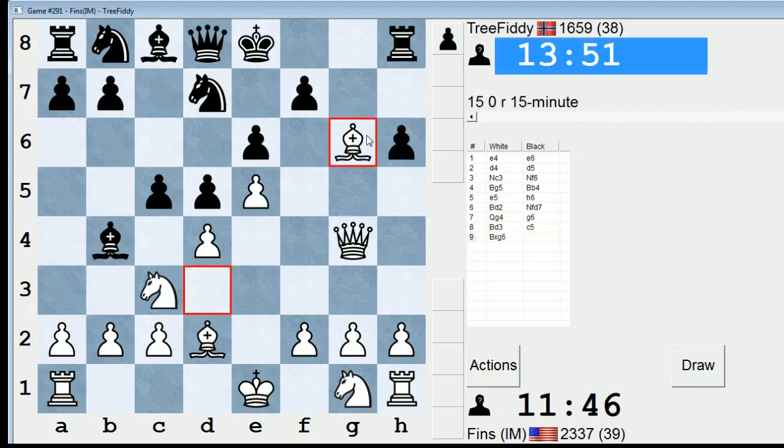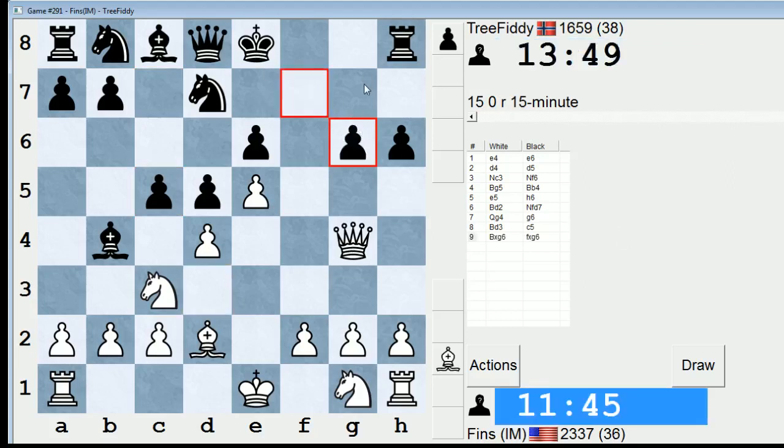If F takes G, Queen takes G6, King E7, I have Queen G7, which will win his Rook. So he instantly took back — he must have been expecting it. If I go Queen takes E6, then he has King F8, which is the thing I don't like about that. So I think Queen takes G6 is more accurate. Then if King F8, which seems forced, I have Bishop takes H6 check. Then he'd have to give up his Rook for the Bishop. Yeah, I'm very pleased about that position.